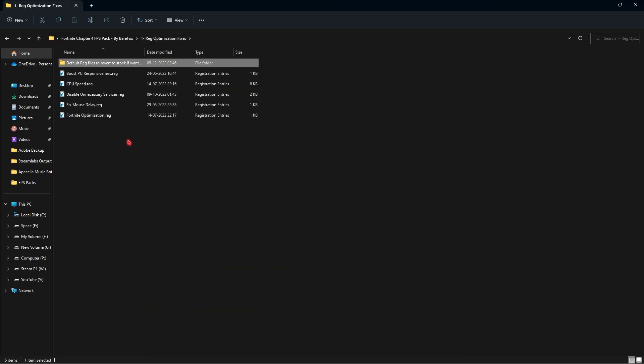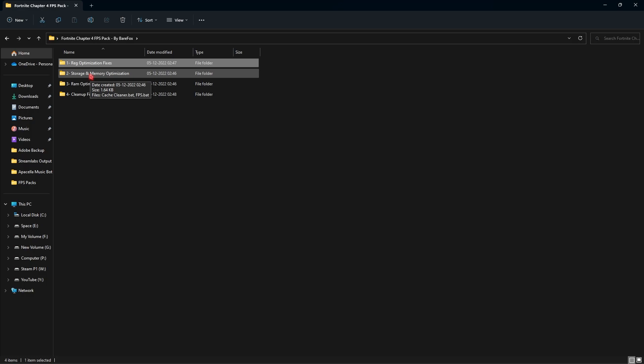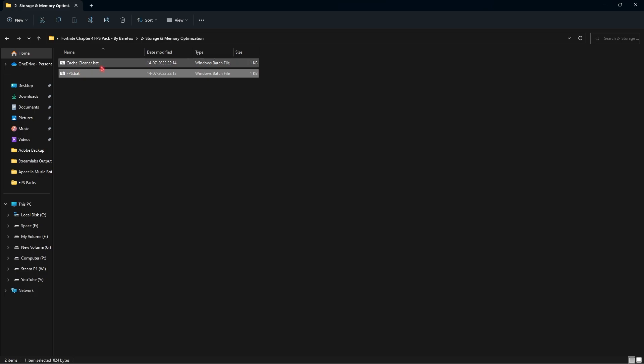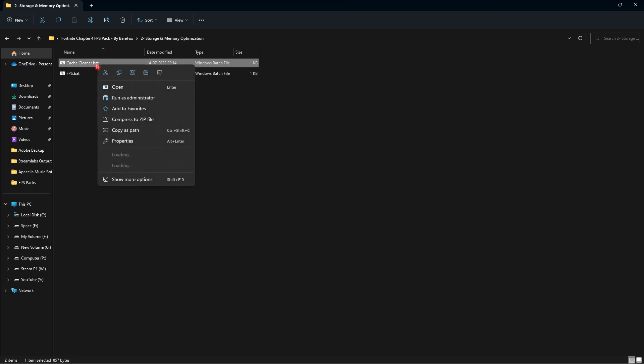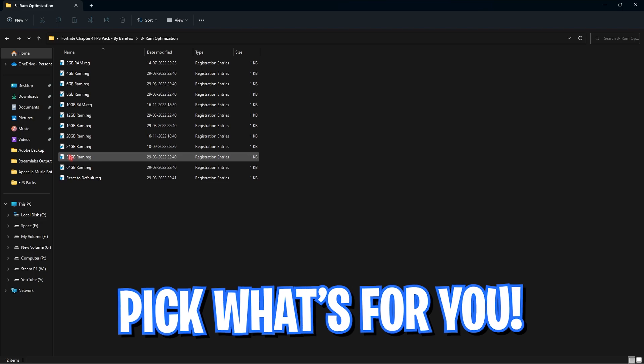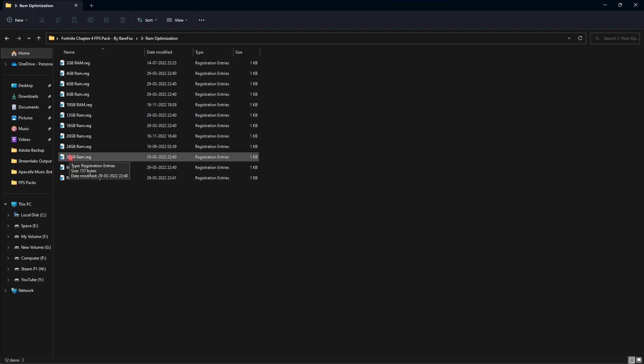If you're not satisfied with those settings, I've also left the default registries so you can always restore them back to normal. The second folder is Storage and Memory Optimization — you'll have a Cache Cleaner and an fps.bat file. The Cache Cleaner will clean all of your temporary cache, and to run them simply right-click and run as Administrator. Running both of these files will apply the tweaks required on your computer and boost your performance.